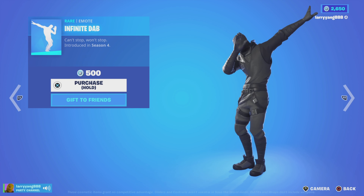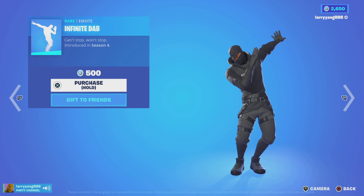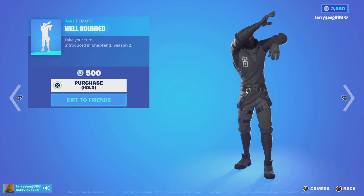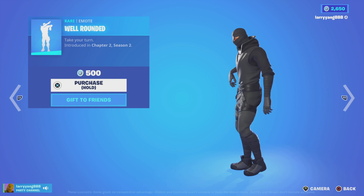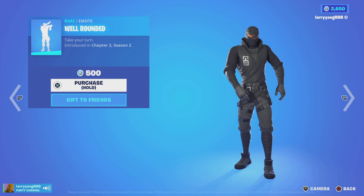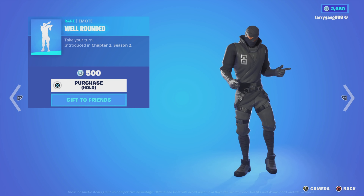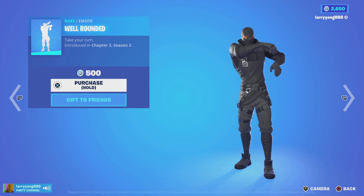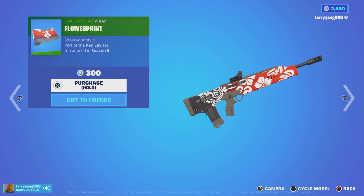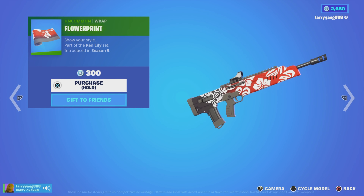Then we have three emotes as part of the daily items: Infinite Dab, Well-Rounded, and Take Your Turn — that was a long dance! Also the Flower Print Wrap, part of the Red Lily set, introduced in Season 9.